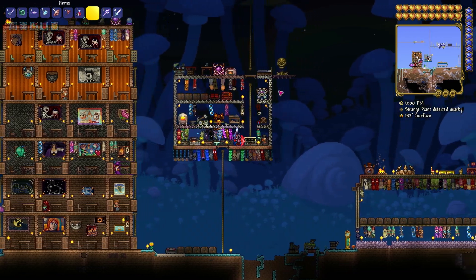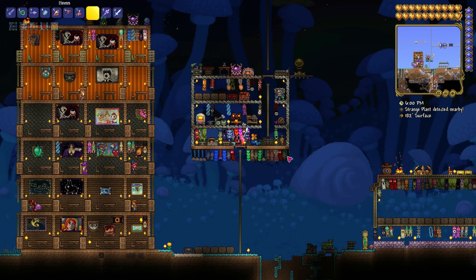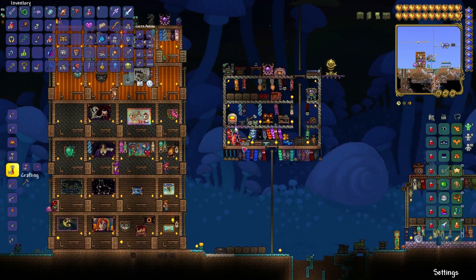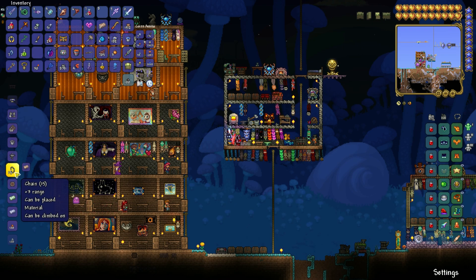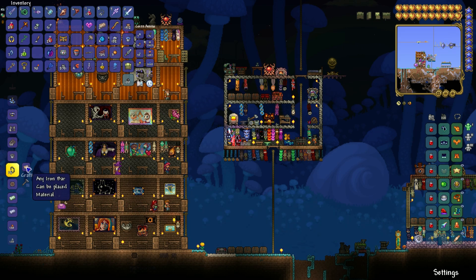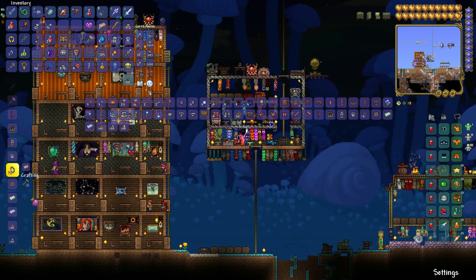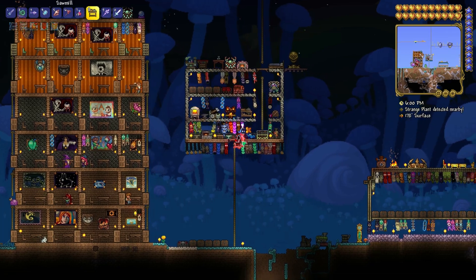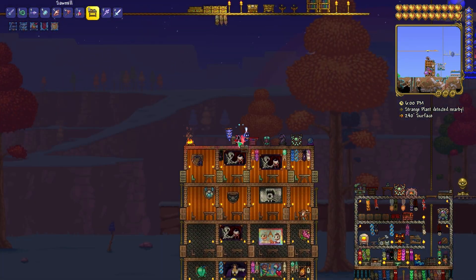So, iron you can find in a mine, wood you can just break on the surface, and how to get chain — for this you're gonna need a normal crafting view where you can craft with one iron 15 chain. You only need one actually, and once you have all your resources just go to your normal crafting table and craft yourself a Samuil, then place it somewhere where it looks great or just works pretty well.